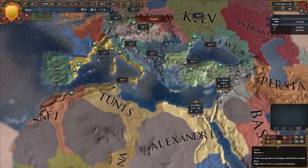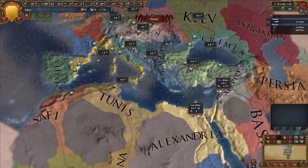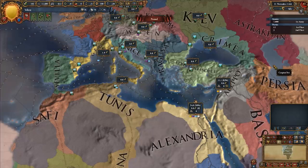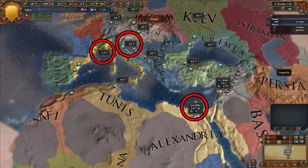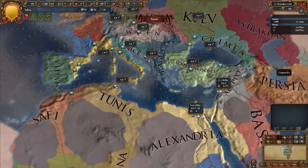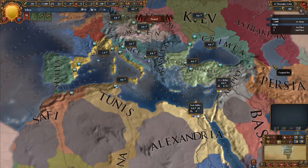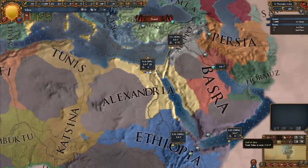Every province has its own associated trade node, and many provinces come together to make one trade node. The trade map mode shown here makes it easy to see which provinces are assigned to which trade nodes. Today we'll be interested in the Venice, Genoa, and Alexandria trade nodes. Each node has lines with arrows slowly moving towards it or away from it. This marks the potential flow of ducats either into or out of each node. For example, the arrows going away from the Alexandria node to the Venice node indicates ducats in the Alexandria node can be sent to the Venice node. We say that Venice is downstream from Alexandria, or that Alexandria is upstream from Venice. The connections between nodes are the basis for all interactions between different nodes, and they never change — Alexandria will always be upstream from Venice no matter what.